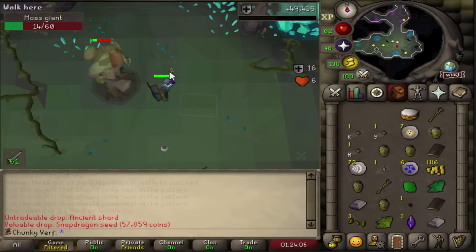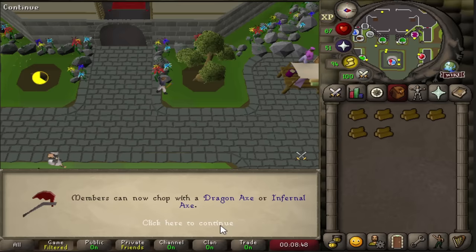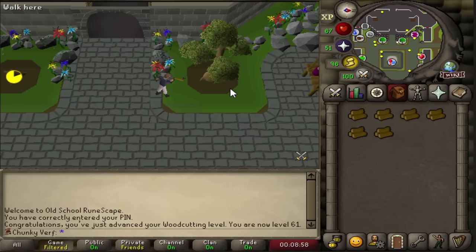And there is 65 defense on the account. Started working a lot on the combat stats now, starting to work towards the bosses. I'm going to need a lot of stats for that, so melee is going to be very important. If I want to do something super AFK I grab my axe and chop yew logs. There's 61 woodcutting which means I can use a dragon axe. I'm going to collect a bunch of logs in the bank and perhaps we can get the pet.